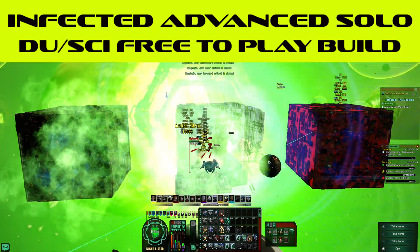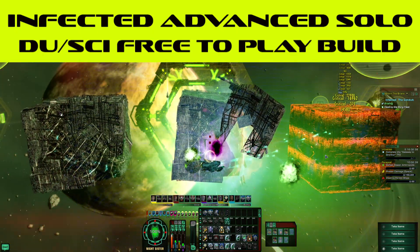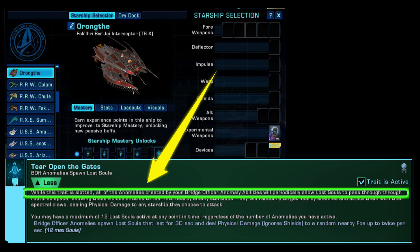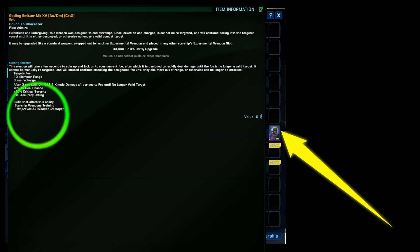The entire build is built around damage over time and spawning anomalies. The reasons for that are what comes on the ship: the trait itself spawns these little guys — Lost Souls — that tear things up. The console, which is Exotic Particle, procs off of damage over time, which is why I'm using plasma weapons. And the experimental weapon outdoes the Silicon Wave Impeller on a single target, so I just left it on there.